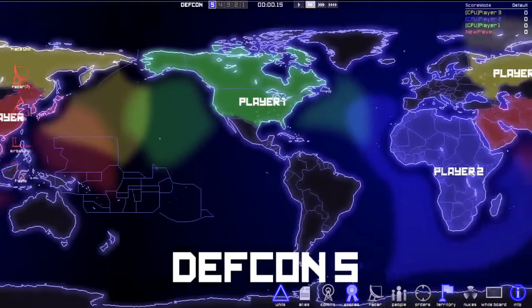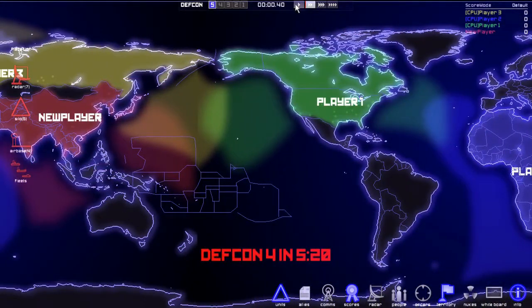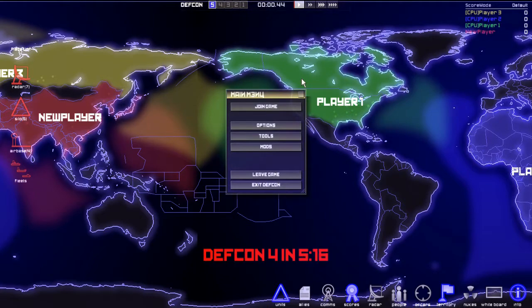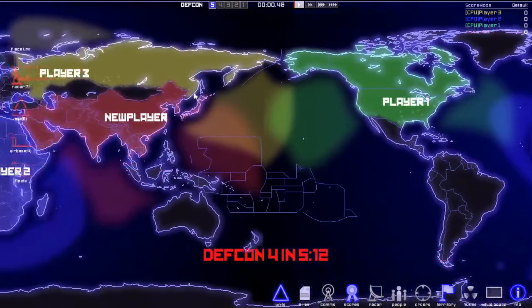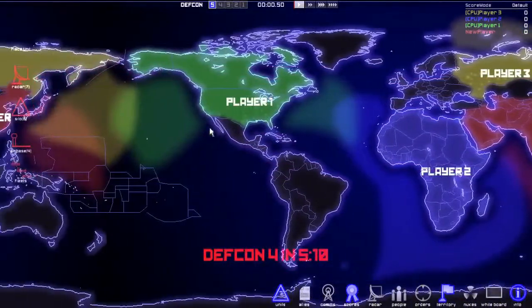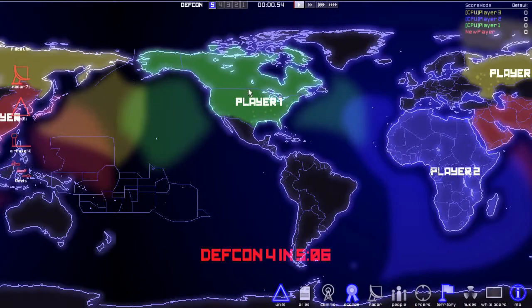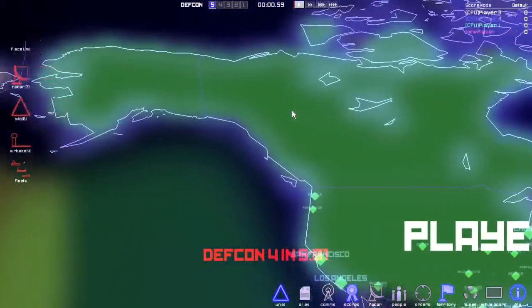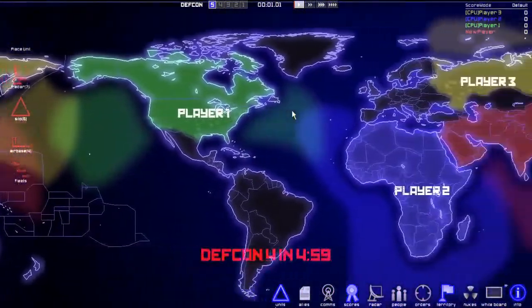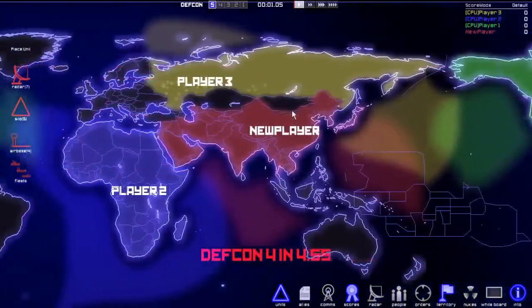Here it is — DEFCON 5. The DEFCONs tell you basically what level of military engagement you are at in the world. Here I am, player one. At DEFCON 5 it's basically peace — all you're doing is placing nuclear assets and fleets and stuff like that.